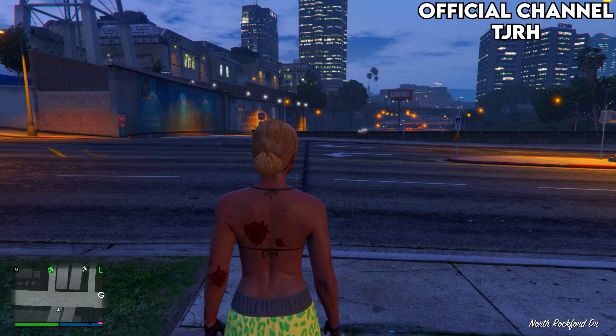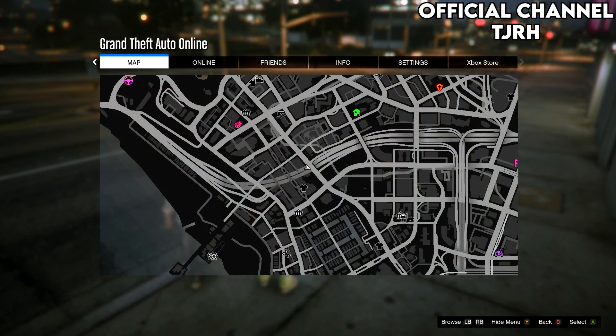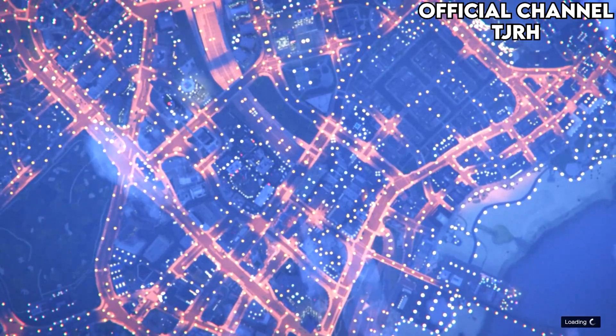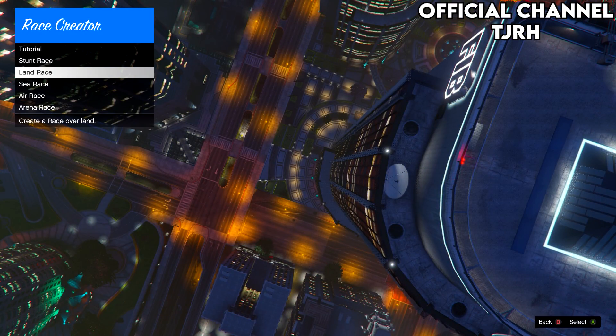Once you spawn out, open your pause menu, go to online, go down to creator, and once you're in that menu just make a new land race.